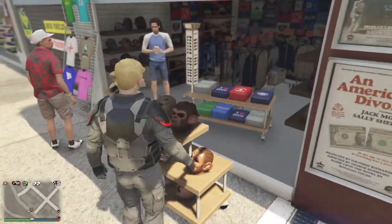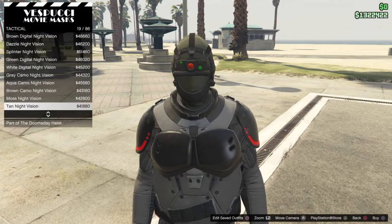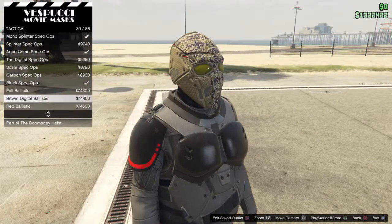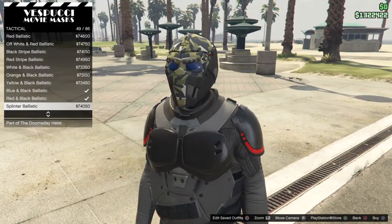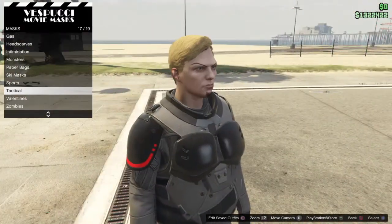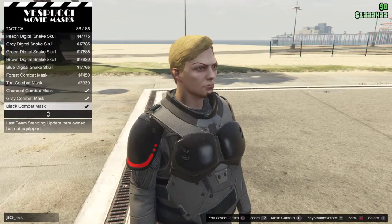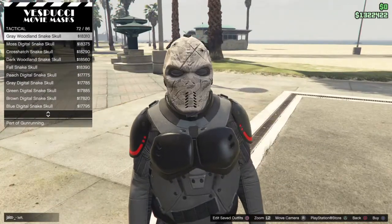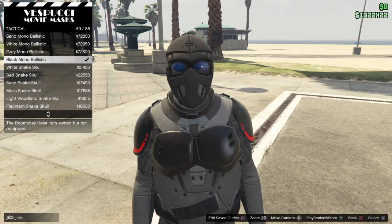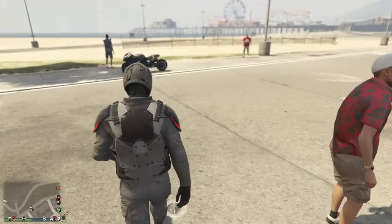At the mask store, go to the tactical ballistics section - I haven't played in so long. You want the black carbon ballistic mask - that's what you want to buy for the red lights effect. You could do the black mono ballistic, but you need the red eyes to make it look like RoboCop, which is why you buy the black carbon ballistic.